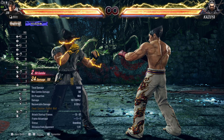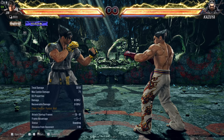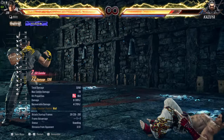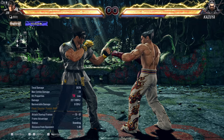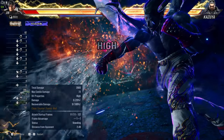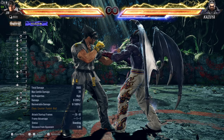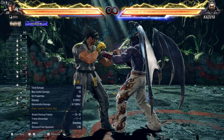Now let's say Kazuya is going for a big punish — you can also sidestep after the electric. Try not to go for a down 2 after the electric because if your opponent is going for a mid punish, you're probably going to get hit. However, if your opponent is going for a high punish, you would probably crush his high and counter him. It's a bit of a 50-50 and it's risky, so I wouldn't recommend it.